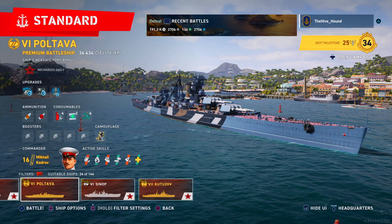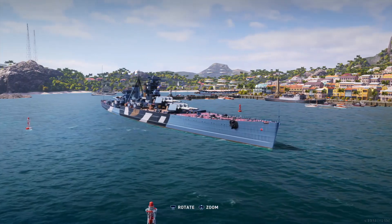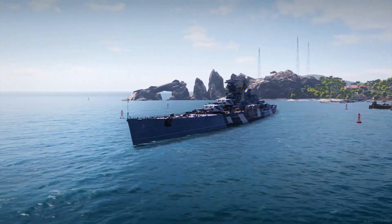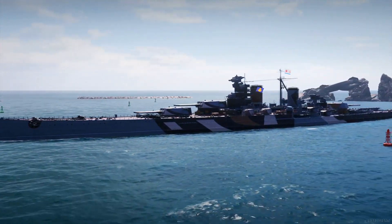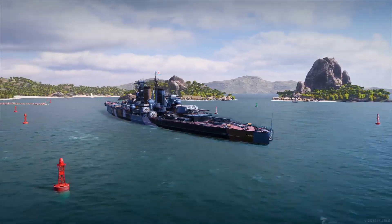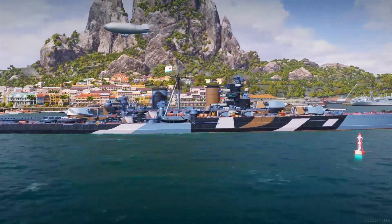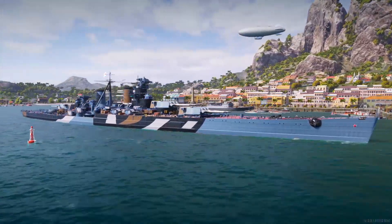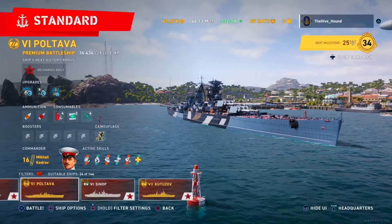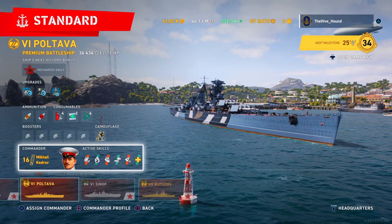Greetings fellow captains and welcome back to another episode of World of Warships with the Hivehound. Today — a bit late I know — but we are eventually getting around to taking a look at the premium tier 6 Poltava. We'll probably butcher that pronunciation, but that's the closest we're getting. It's the new tier 6 premium and we're going to have a quick look at the commander setup and how I've built the ship.